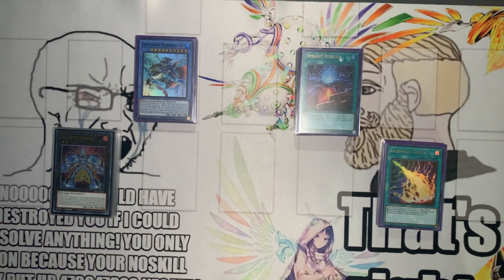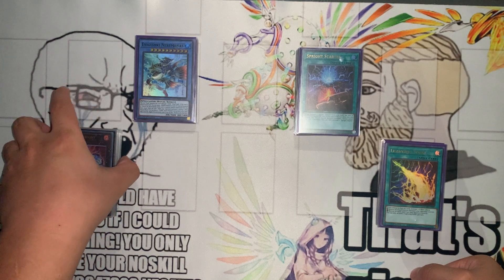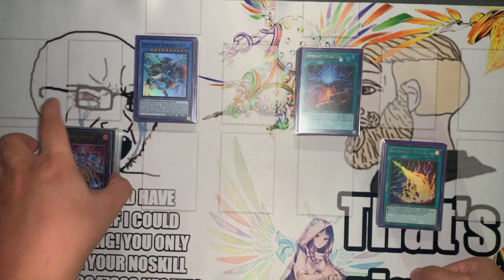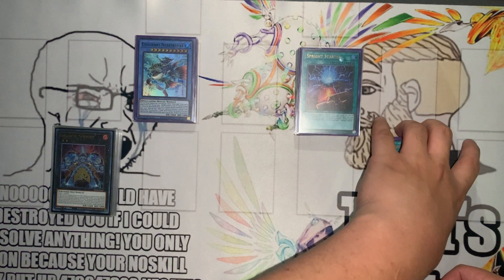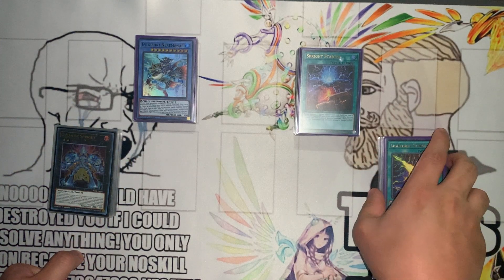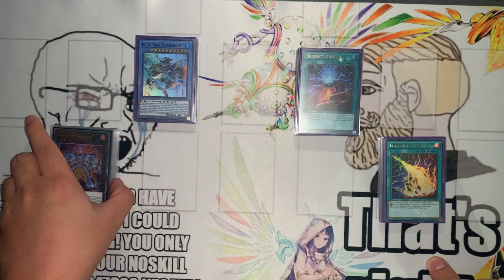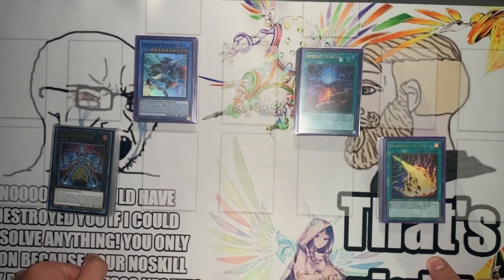I decided to bring it to a local. I'm recording this a few days after the local. Round one I had a bye. Round two I fought against Infernoble Knight, didn't play right, and got 0-2'd because I also opened up no Sprites. Round three I fought against Kastira, who bricked, so I went 2-0 versus them. Unfortunately I went to time and drew 1-1 versus a Yosenju player who went second, double Lava Golem'd me and Dark Ruler'd me.